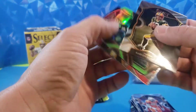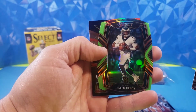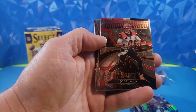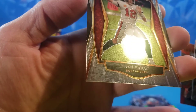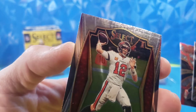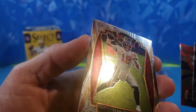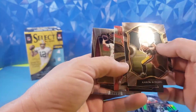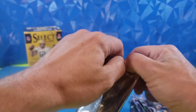Aaron Rodgers — nice. Jalen Hurts, neon green, club level die cut — very cool. A nice Joe Burrow Turbocharged. This box is heating up. And a real scuffed-up, kind of nasty Tom Brady — another print line right across the top, and that card is just real buffed out. Not great. But the Joe Burrow is sick. Not sure what happened to that Brady — I think it got run over by a car.